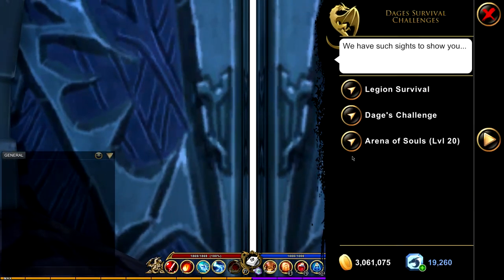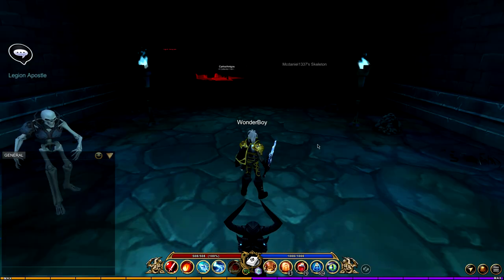At the spawn, go to the door with a skull on it. Go up to it and it will open a menu. It's very important which option you pick - you want to pick Legion Survival. This has a level cap of level 10, so it will downgrade your level. This is actually good because you'll be fighting enemies at your same level, getting the maximum amount of XP. If you fight enemies way below your level, you get reduced XP and gold.